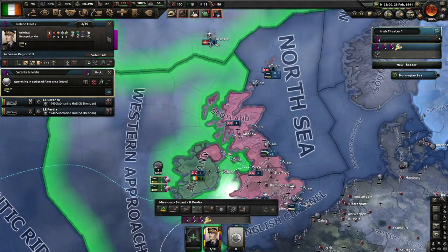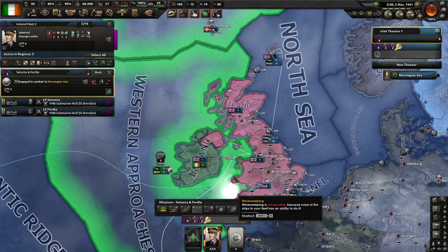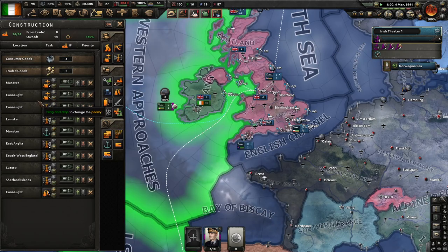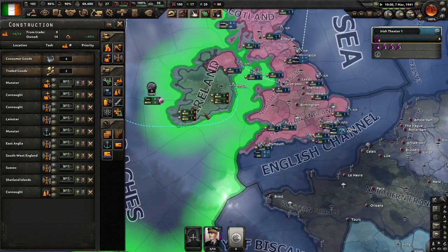Satanta and Feridia are our latest submarines — the St. Brendan class, named after St. Brendan the navigator. These are coming along nicely. Got some more radar sights coming, plus another naval base in Cork.